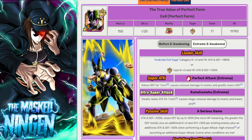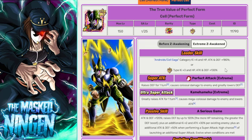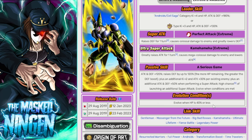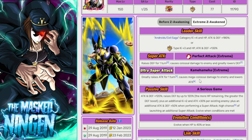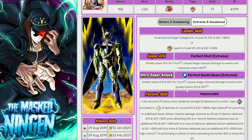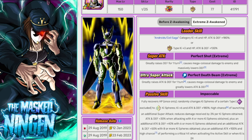Cell gives the widest coverage because even non-Androids get the 170% lead, making him the top pick for team leader. We also have the INT Cell, who leads Android/Cell Saga at 180% plus 4 Ki. Non-Android units will get a higher leader skill percentage from him than from AGL Cell. This Cell can hit hard and has a very useful ability for EZAs — since you can't use items, if you drop below 40% HP with no turn restriction, he transforms into Perfect Cell, giving a full heal, and then hits incredibly hard.